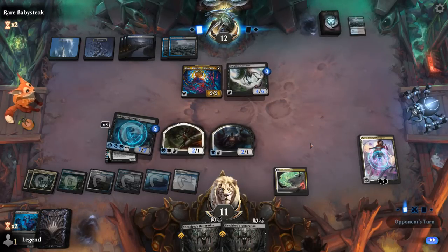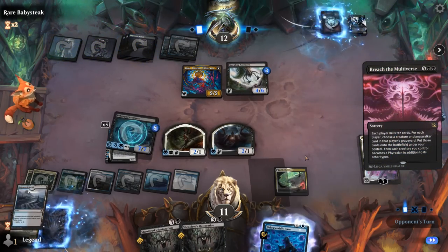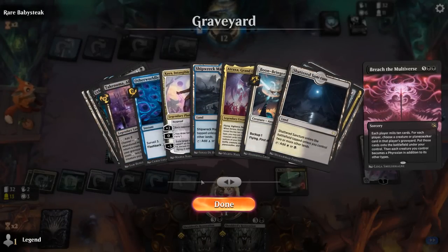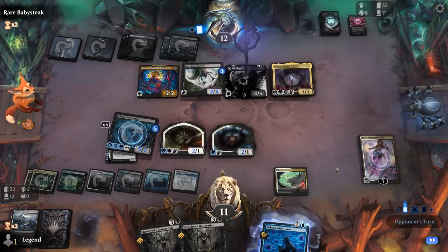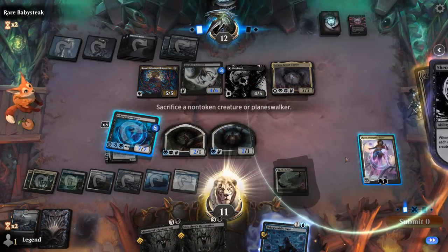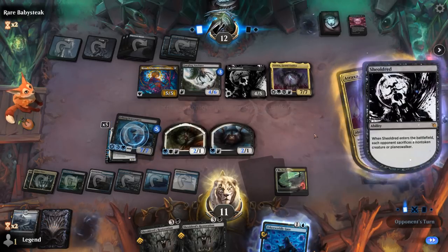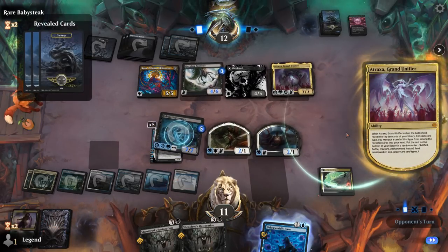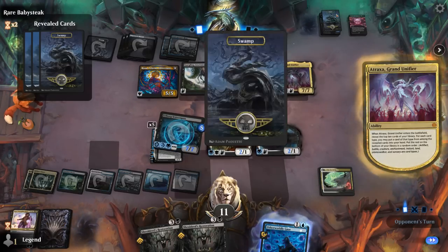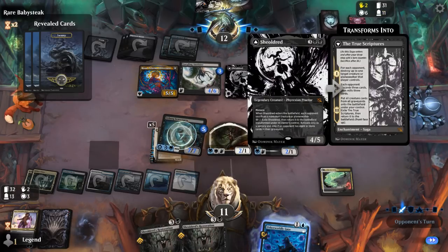We are starting to stabilize. A Breach the Multiverse — that can easily take over the game here. Opponent milled over both Atraxa and Kaya. Opponent chooses Atraxa and Shieldred, and Shieldred's gonna make us sacrifice Scavengers — or I guess Kaya. That works too. Not all hope is lost, but yeah, that was backbreaking. Can't think of a much better sequence there. Find another Shieldred as well.